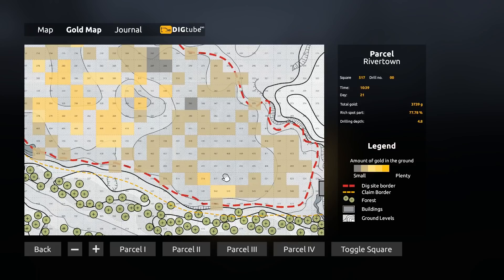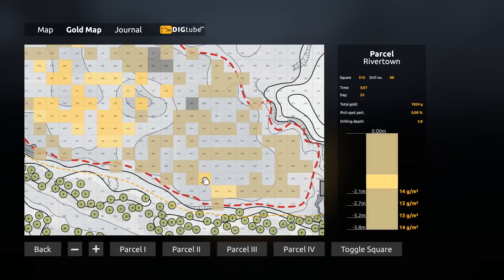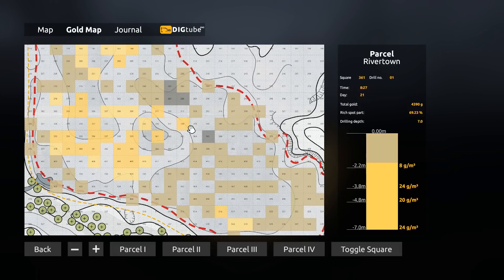Another option would be to go down here — we have some really high yield gold way in the distance down here. I'll probably do this one after; I have to get a few more digs on this. Because you can see it's really, really good and it's right at the top, which is great.